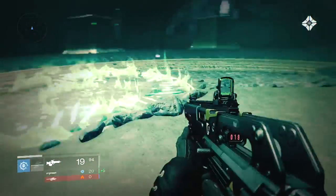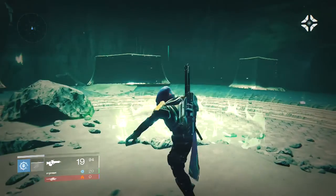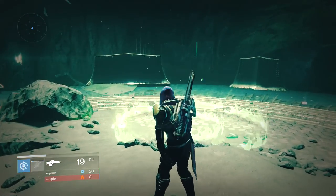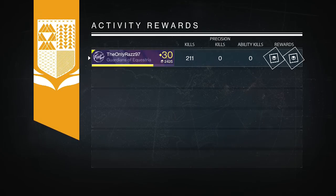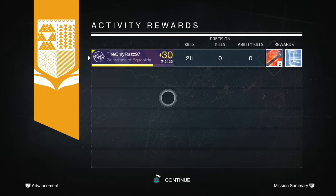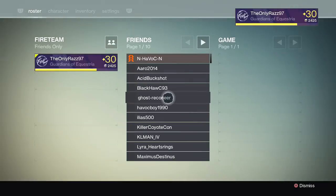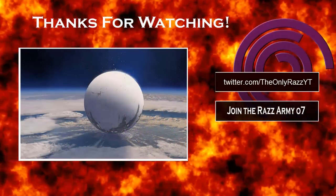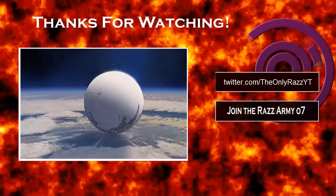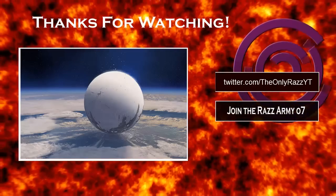That's the entire daily heroic mission! You've now got ascendant shards, helium filaments, and your engram. It's not too hard of a mission — I did it solo. But it can become overwhelming if you don't use the right spots and correct weapons. Make sure you're using your powerful weapons and have at least one solar energy weapon — that would be my suggestion. Thanks for watching, smash that like button, subscribe and join the Raz Army, and remember: keep calm and Razzle Dazzle on.